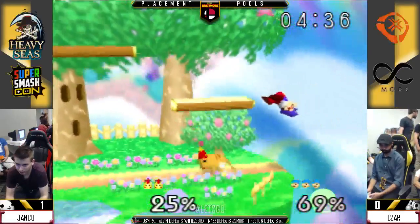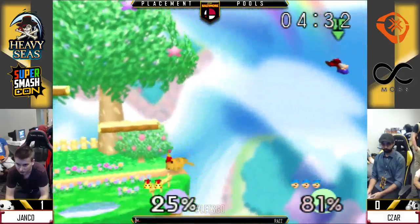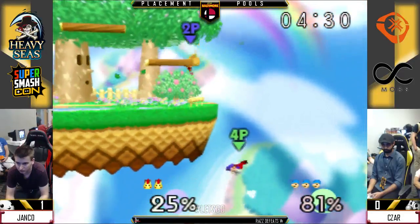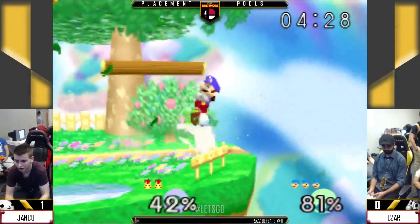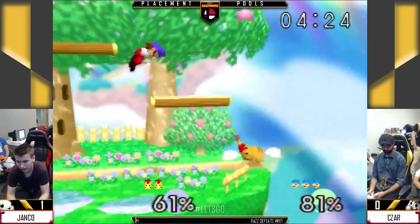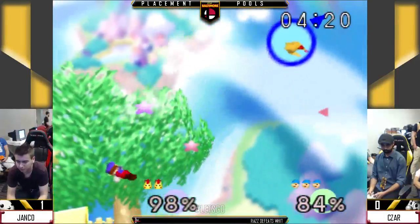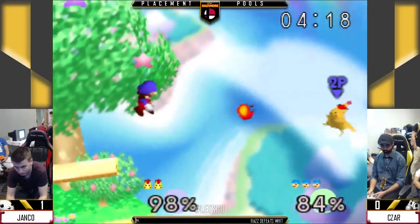It looks like Cesar's just putting Janko in a position where it's hard for him to get those combos that he probably wants. The forward smash is a little too close to the stage and a little late. Another edge guarding tool that Janko is not properly utilizing.